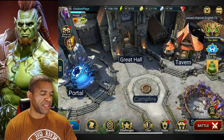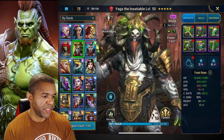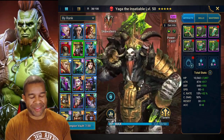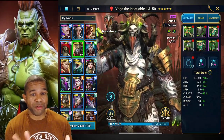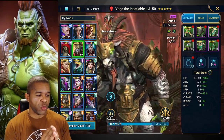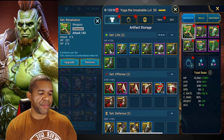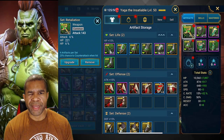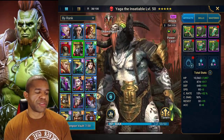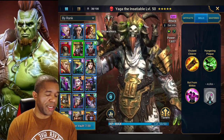Today I wanted to focus on a set I put on my Yaga, which I think is really good for beginners — Yaga the Insatiable. I know everyone's going to hit me in the chat because this is normally a 60-day reward and I got it early, but no regrets because this unit is really good. The set I feel is underrated by beginners is the Retaliation set — it provides a 25% chance to counter-attack when hit. Depending on what the unit can do, that can be extremely valuable. We're going to hop into the Clan Boss to show you what I mean.